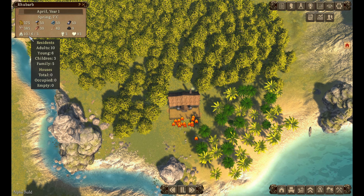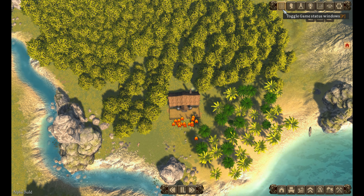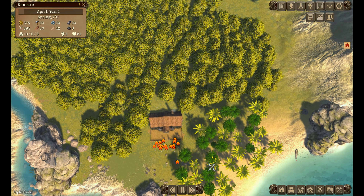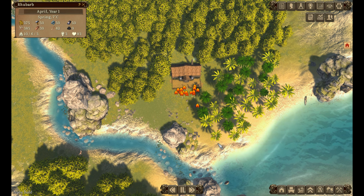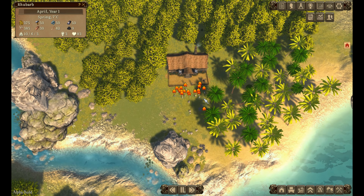Looking at the population panel - adults, young people, and children. That makes sense. We've got jobs, toggle game status - oops, I need that panel back. Controls include pause, slow, and speed. Building categories: housing, town buildings, farms, production buildings, beautification, roads and bridges, and clear buildings. Not used to the fact that I can't scroll on the edges, but I'll manage by just remembering the controls.